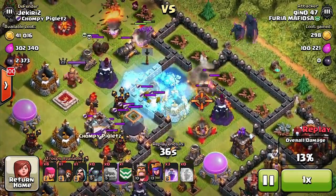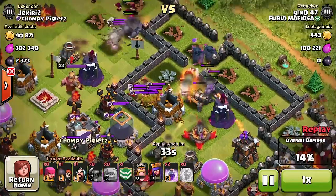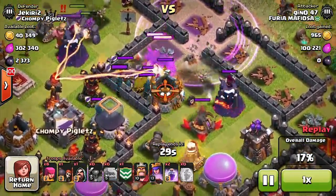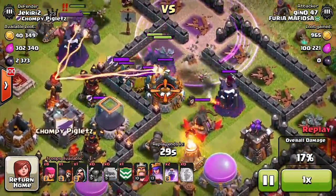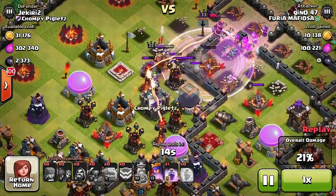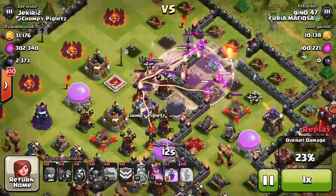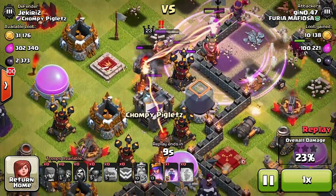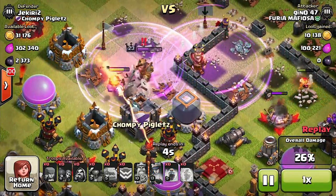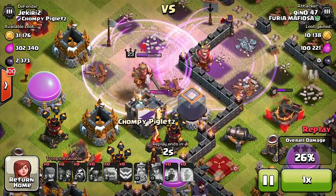There's not that much loot so I'm guessing he's trying to go for a two-star. He's working his way in — he's got a full team, his heroes aren't too strong but his troops are. His king and his queen are already down, and maybe he was mistaken because he actually tries to throw a raid spell on the enemy king that's attacking his golems. I've never seen anything like that — it was a fail on a Christmas tree base.